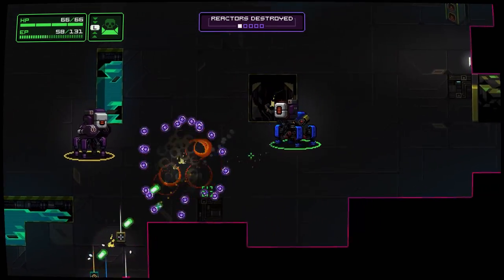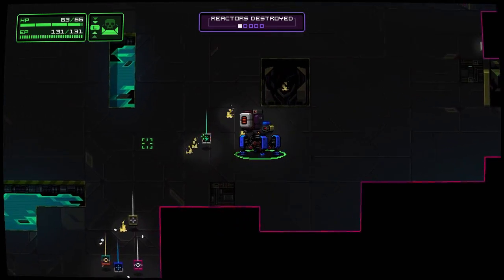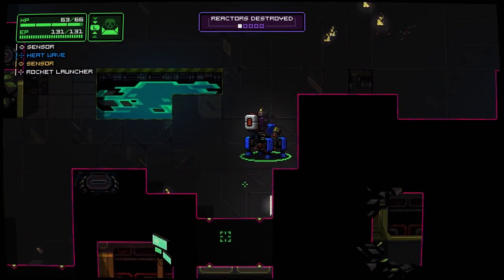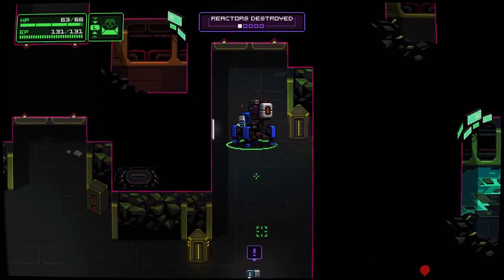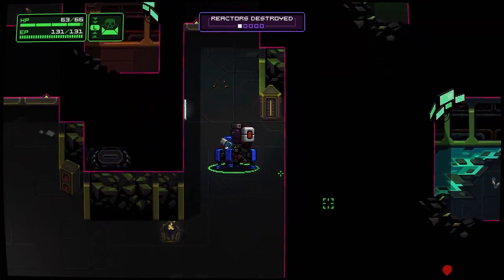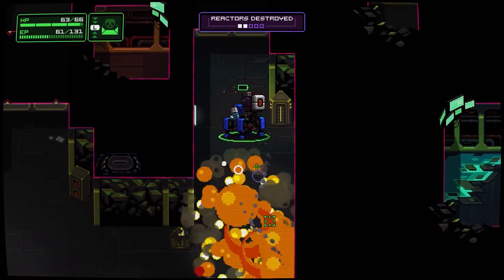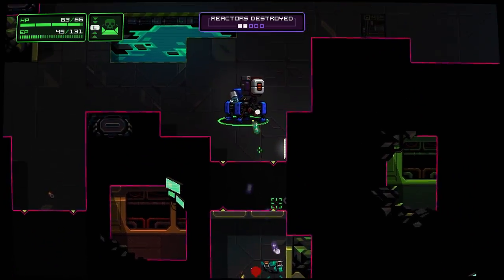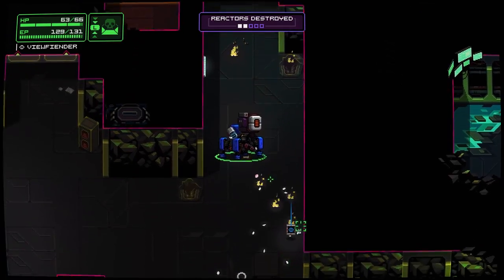The levels are all very basic in their concept - all you need to do is find the reactors and destroy all of them. The levels are pretty big sometimes and also pretty small sometimes, depending on the size. But that is pretty much the goal of every level you come across. There are some special levels that you can get - you can get one every five levels, between boss fights.